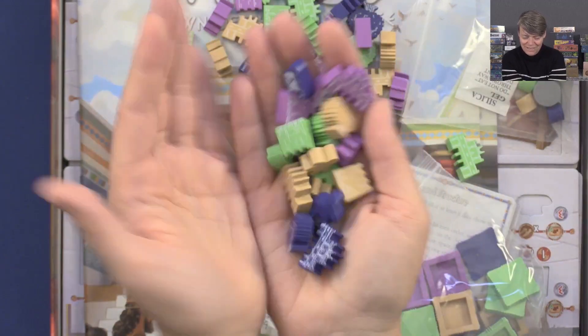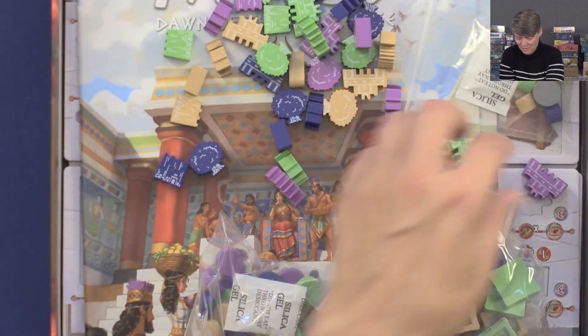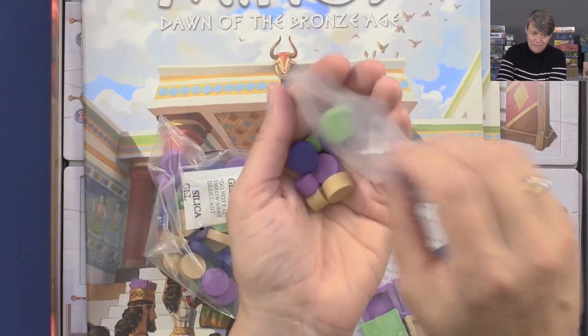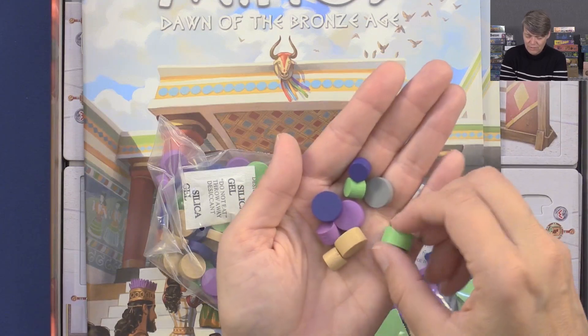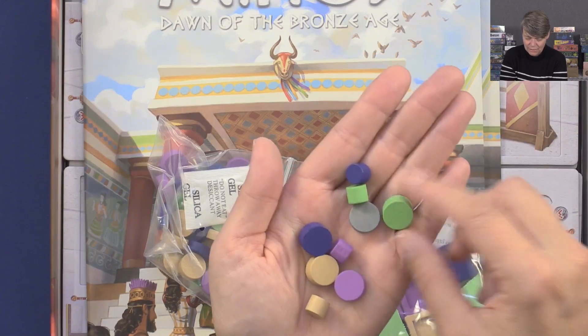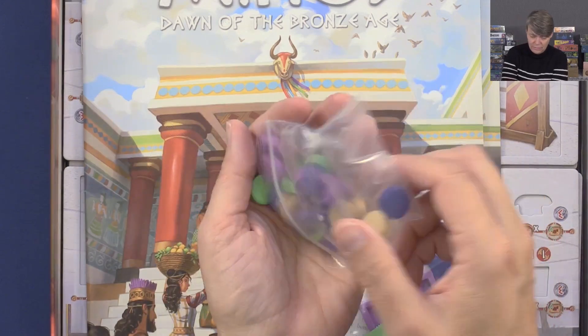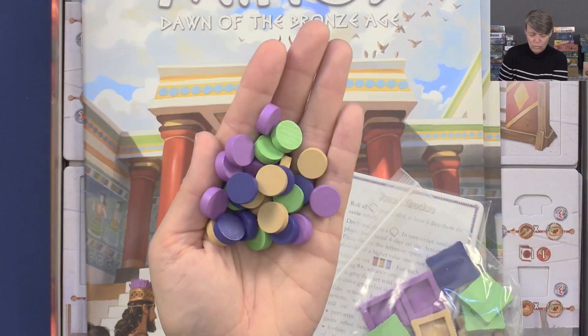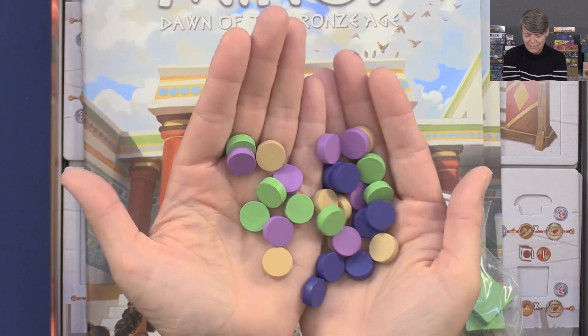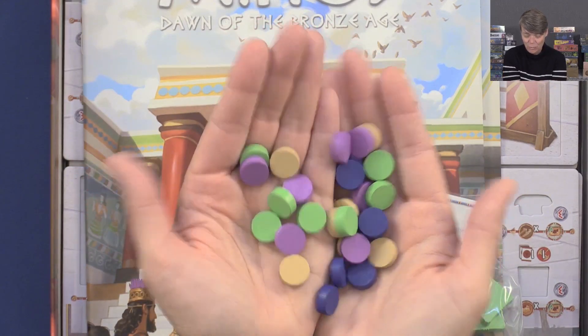This looks really nice. I like wooden components. And then we have these — maybe scoring markers and track markers, that would be my guess. These two go up different tracks. I think there are a lot of tracks in this game, so that is even more wooden pieces.